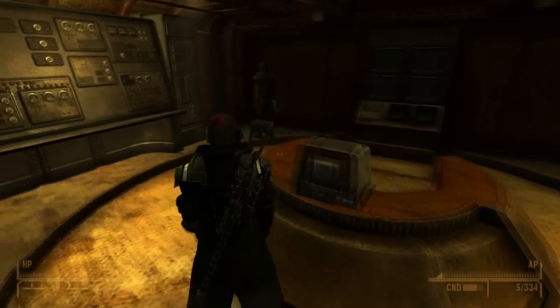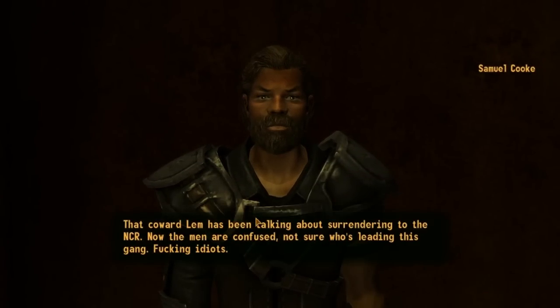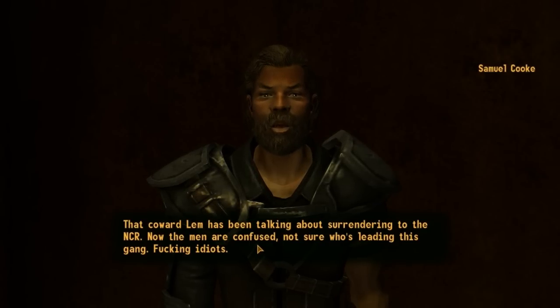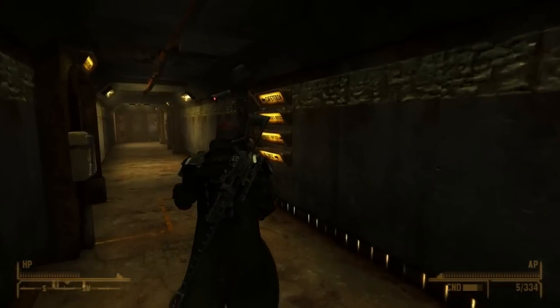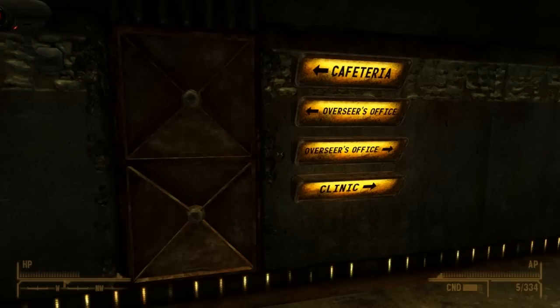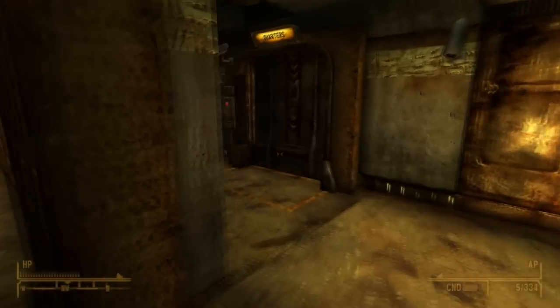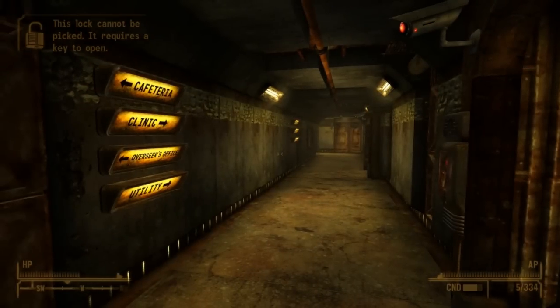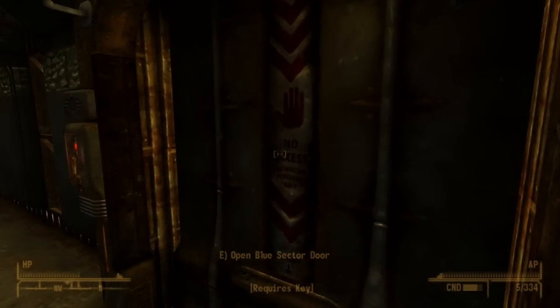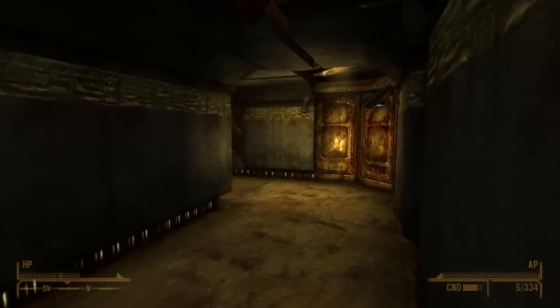He's the man standing in the corner looking at the wall over here. Samuel Cook and Philip Lenn control the entire vault. There are two overseers, and there's a reason for that — the entire vault is split into the red and blue faction. The red sector door needs a red key, and the blue sector door needs a blue key. Those keys can be got off Philip Lenn and Samuel Cook respectively.